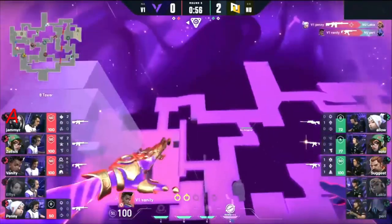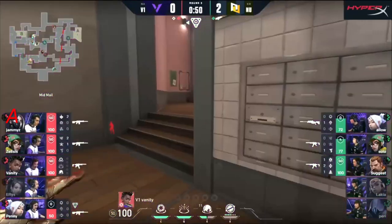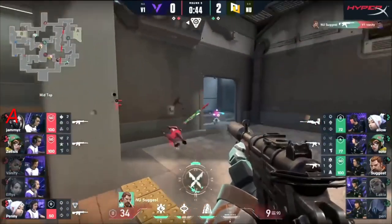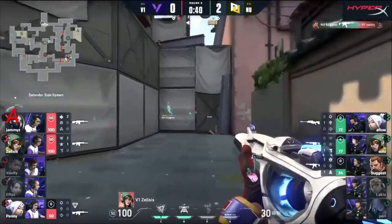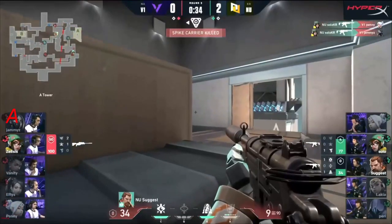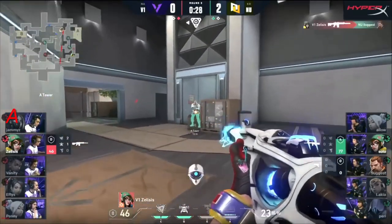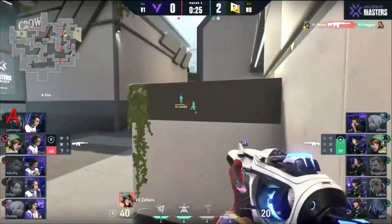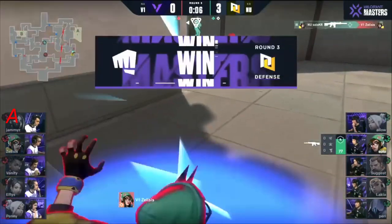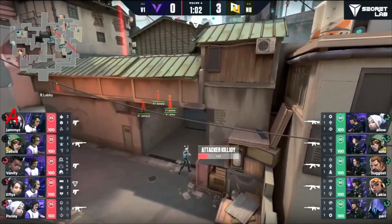Version One have full control of mid — that was their one key condition. Zelsis is wrapping up behind them, he took his way up ropes deep into defender spawn. There is no area of the map V1 is not willing to push into. But Suggest is just able to punish — Vanity drops. Nice job by New Turn to continue to pressure. V1 was going to try to rope-a-dope. Solo with a beautiful push knowing that V1 always rotates around the map — it's hardly ever the first hit.